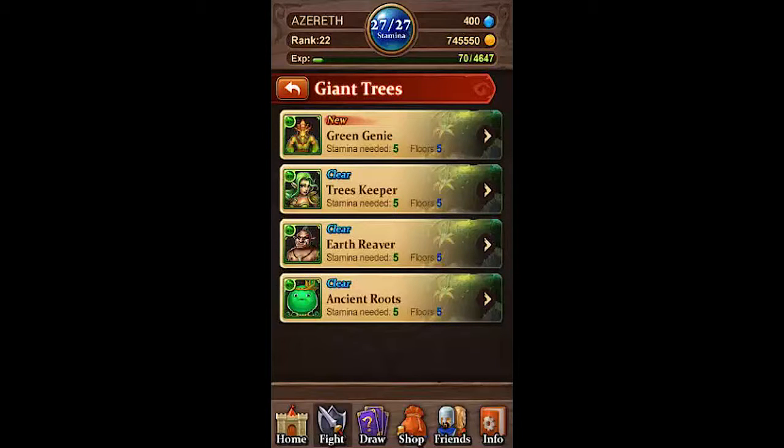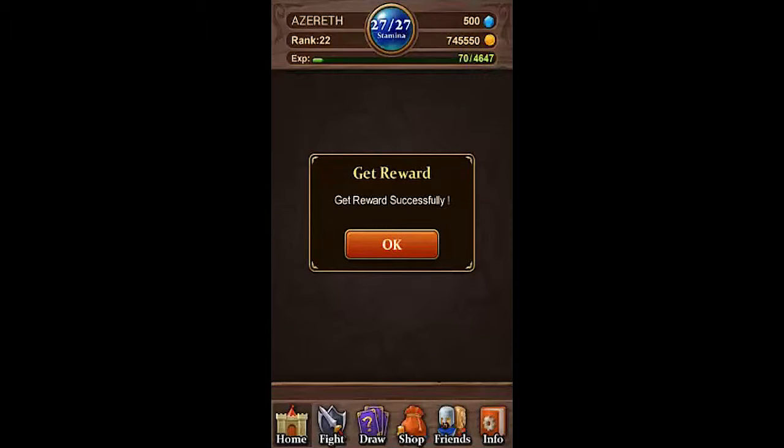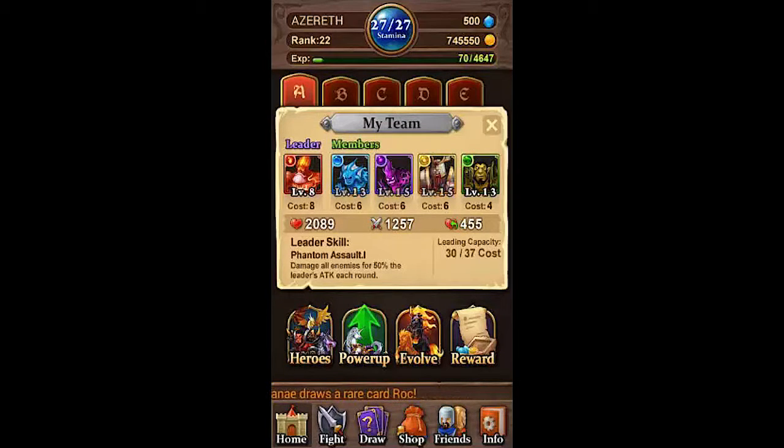Welcome back to Dragon and Sword. In the previous video we left off with the Trees Keeper, so now we're about to move on to the Green Genie. My inventory is pretty full — two videos ago I was wondering if I could get another crystal draw, and I just now got one, so that'll be sweet.